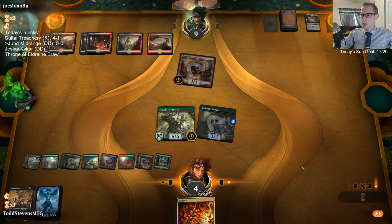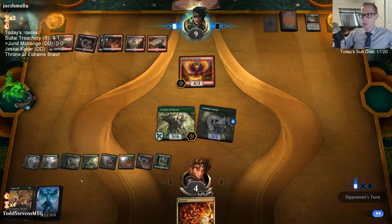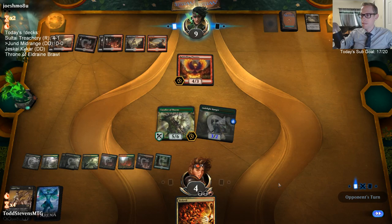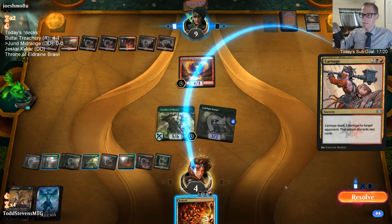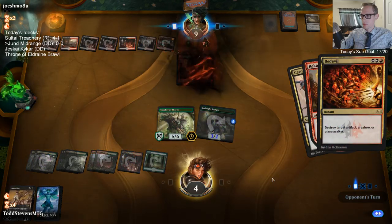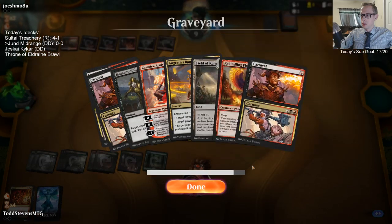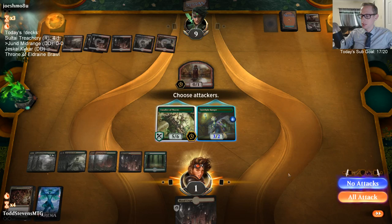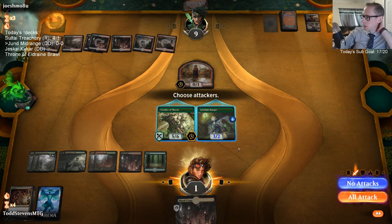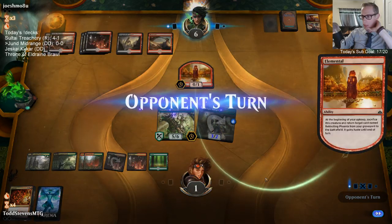Good news — the Cavalier didn't die in response to the trigger, so we can put a removal spell back on top if they do kill Cavalier, since we can double up removal spells. We have Contempt in here so we could grab Contempt. These Carnages have been so good against us — they killed two Llanowar Elves earlier with Carnages. We're one point short from making them chump block.